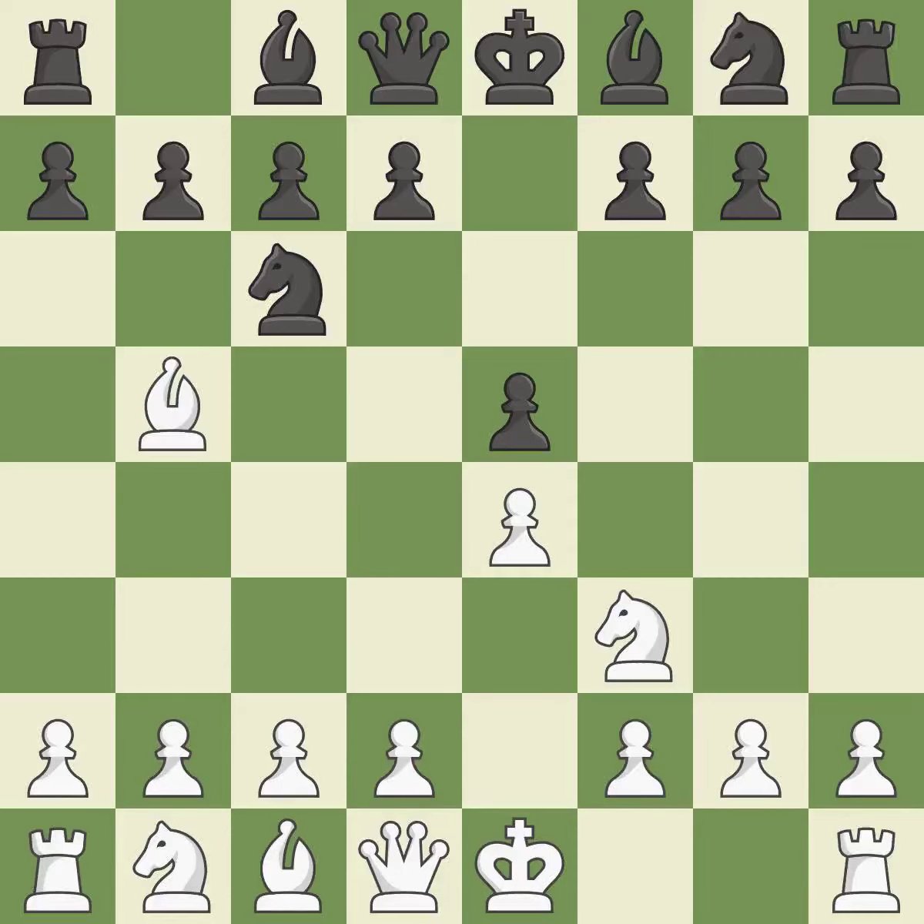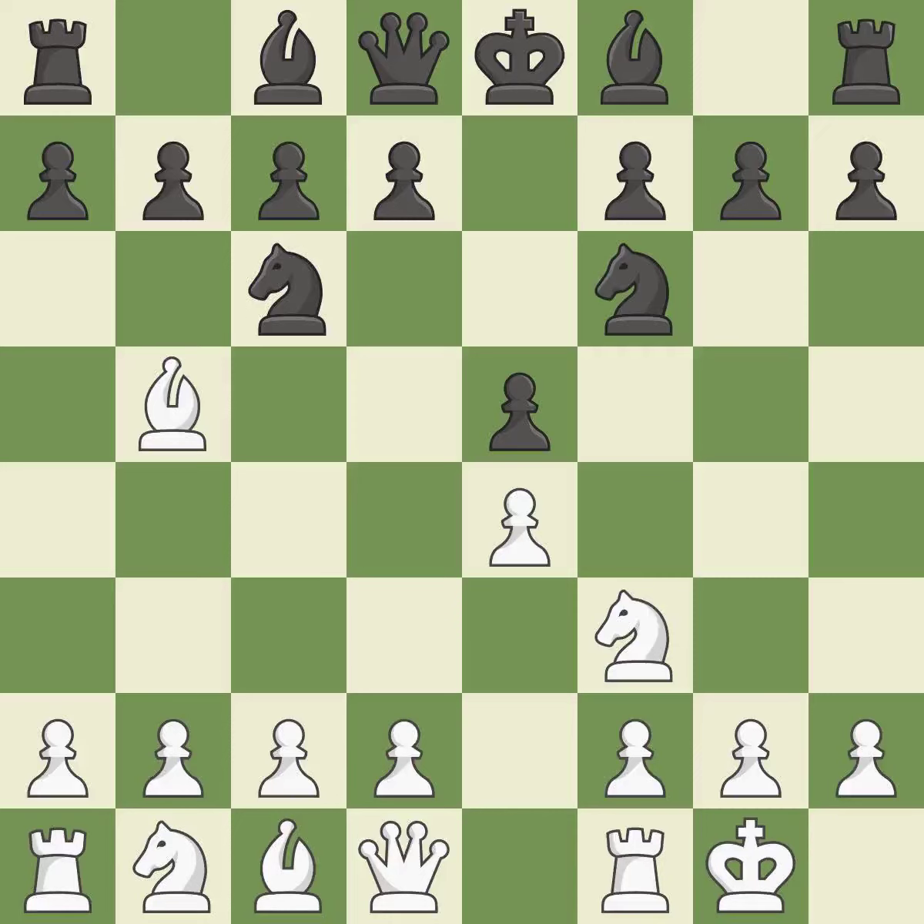The Rui Lopez Opening develops the bishop to immediately attack the knight on C6, the lone defender of the E5 pawn. NF6 advances the knight and engages in an attack on the exposed E4 pawn. Castling gets the king out of the center and activates the rook. Nxe4 captures the E4 pawn and places the knight in the center of the board where it controls many important squares.